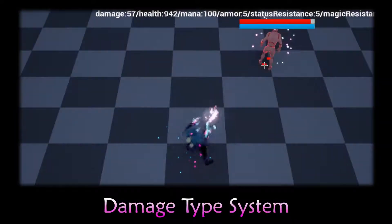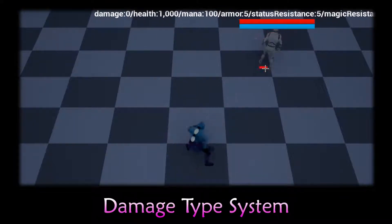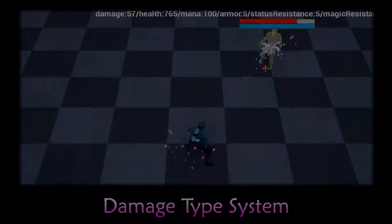We also have a complete damage system in this project. It has normal attack, magic attack, poison attack, cold attack, and so on. You can use this damage system in your custom spells.